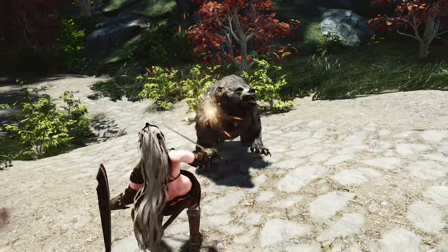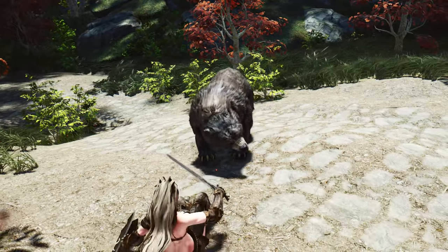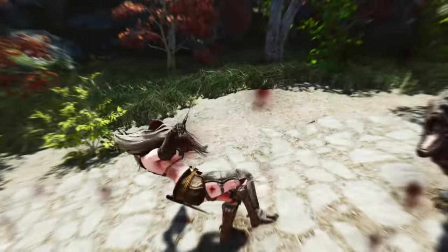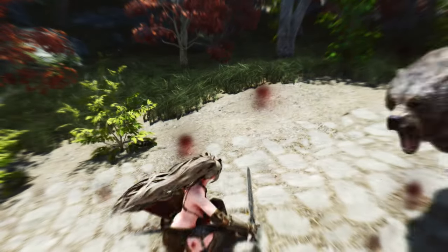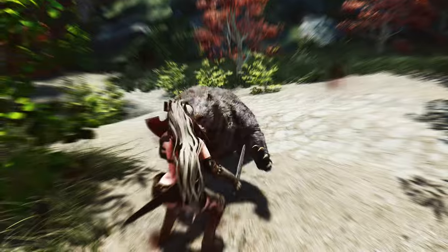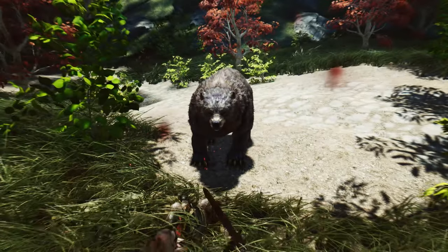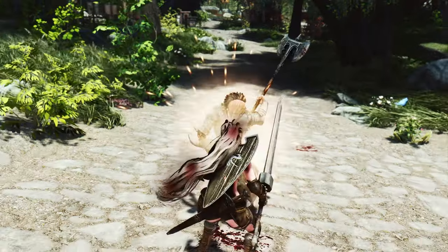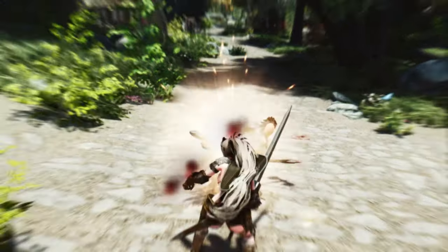However, be cautious when blocking attacks from creatures like bears — blocking recklessly will cause you to fall backward, leaving you vulnerable. If you're interested in souls-like combat mechanics, it's worth paying attention to the Modern Staggerlock Framework and its implementation in the Elden Rim Weapon Arts mod.